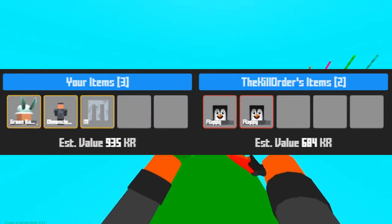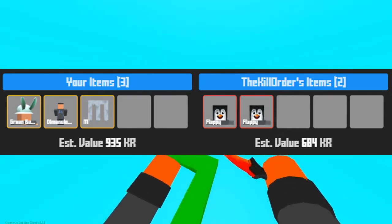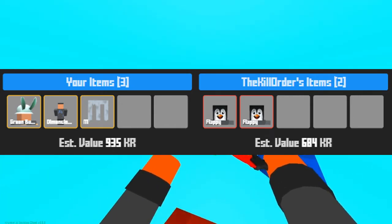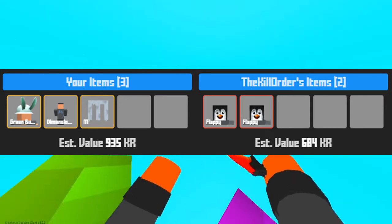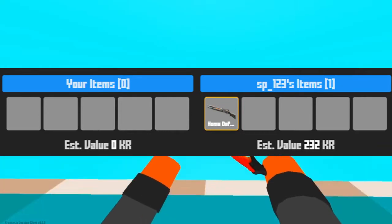The Kill Order sent me this trade — it might look like a lot, but the Green Bunny's estimated value is really high in the screenshot and it's not really worth that much. I estimate it at around two to three hundred KR, and the other legendaries are worth about 100 KR a piece, making it about 500 KR total for the two flappy faces.